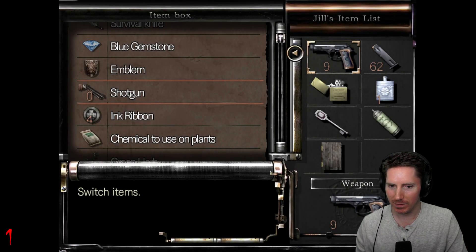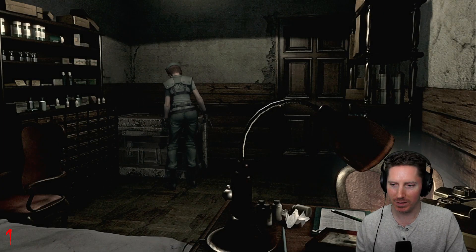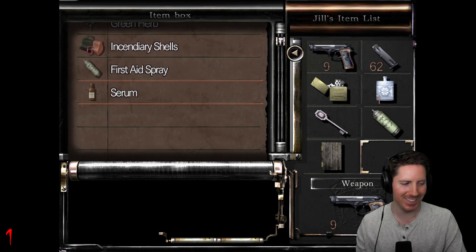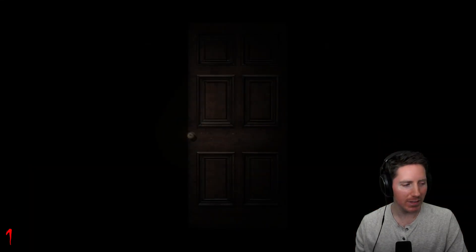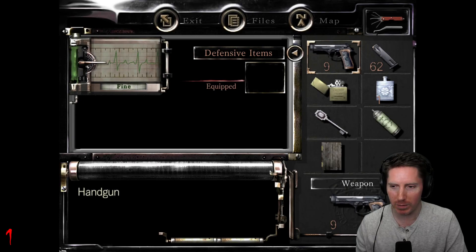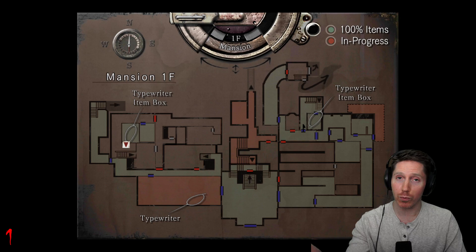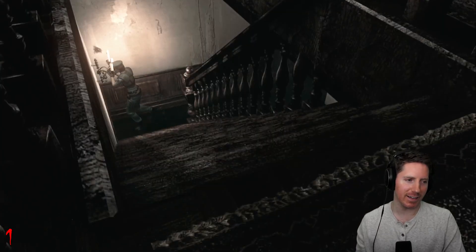I'm still going to take this wooden mount because I want to get that map. Let's grab this and put the serum in the box, because Richard doesn't need it — he's already dead. I'm guessing I probably could have actually picked up that item beforehand, before I even knew he was poisoned. The only thing that cued me off was when I looked at the map and the room was still red.